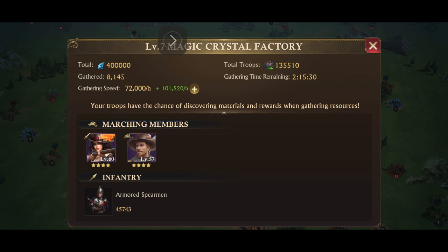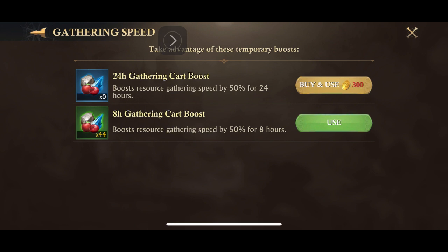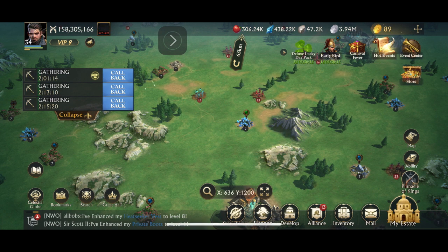And you can see that the only way you're going to speed up the process is either by adding a gathering cart boost, as you can see here, or including your ship, which also improves the boost as well. Hope this helps.